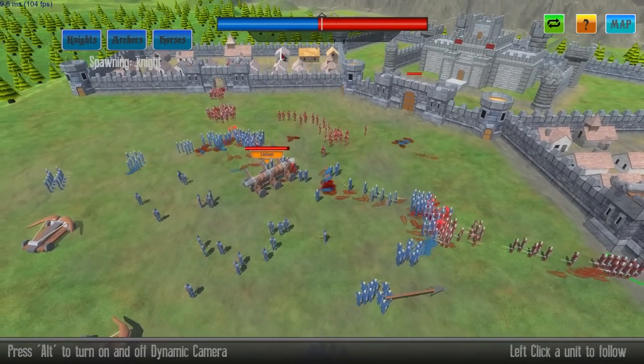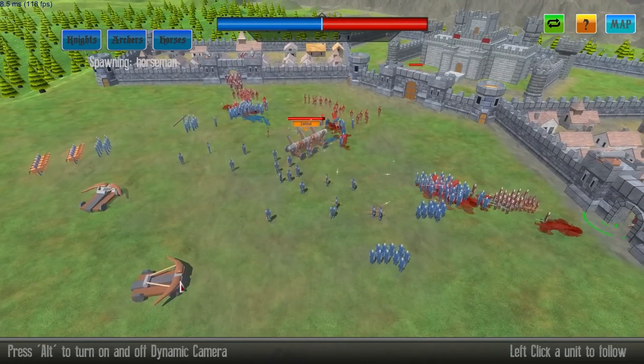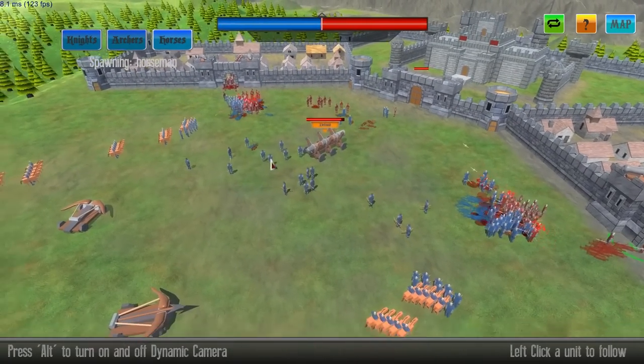Just spamming out knights. Let's go ahead and switch over to horses — they're a little bit faster and I think they do a little bit more damage, but they come in less numbers. The ballistas fire in a straight line and do tons and tons of damage in an area. However, they do friendly fire as well, so be careful of that.